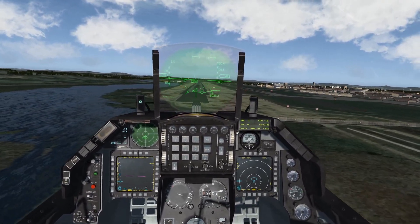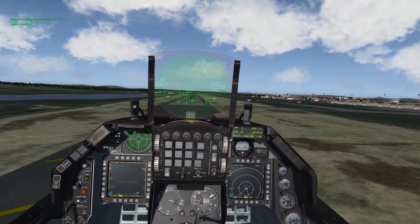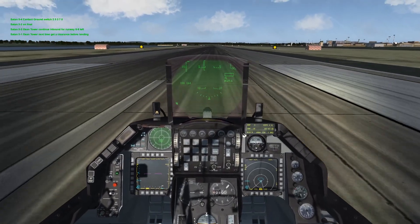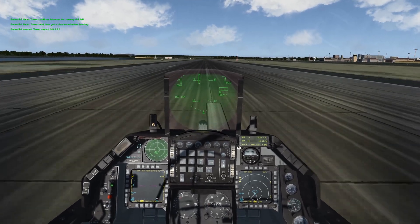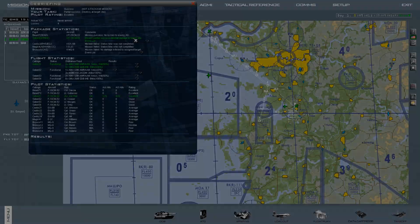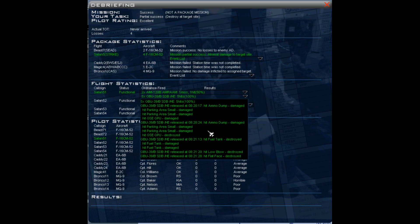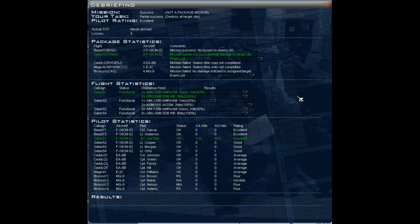We're on final and we're going to try to touch down at the very end of the runway. I use a lot of runway. Let's check our score — we got a mission success. Main target was hit with the small diameter bombs. We also got an air-to-air kill. Our flight did well. Our only losses were our MQ-9 drones, but they let us know what to look out for. Our entire wing hit ground targets successfully.